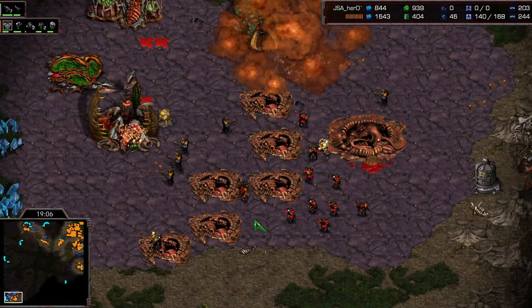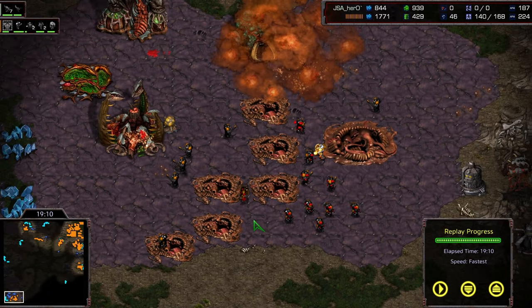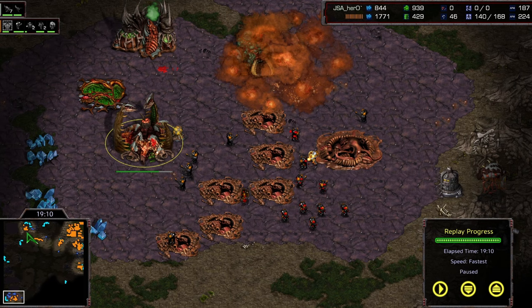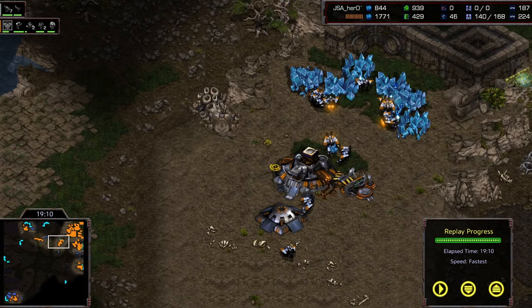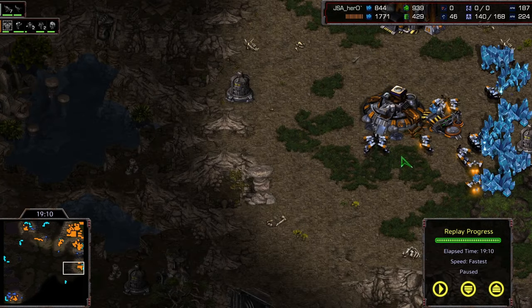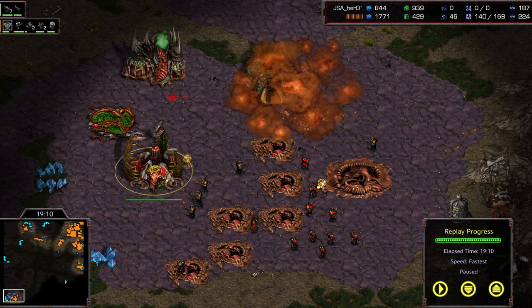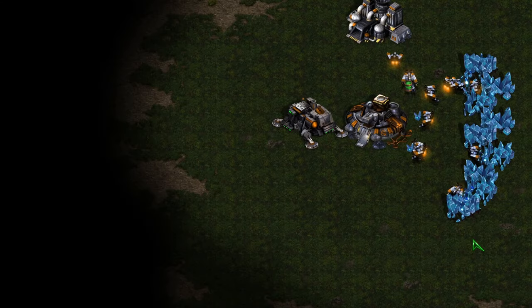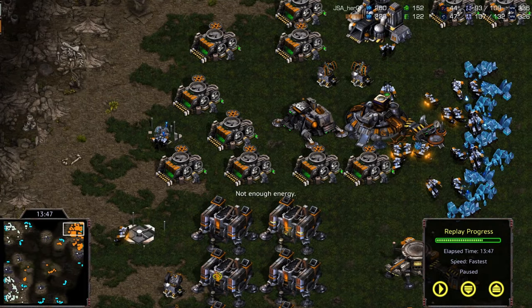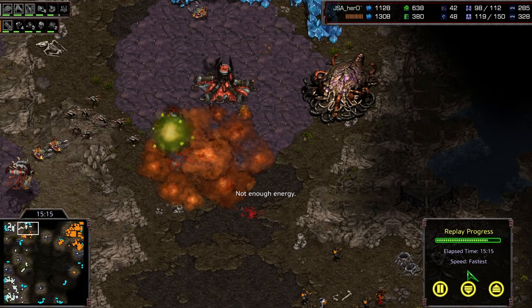Bishop takes a big win over one of the greatest Zerg players in the world right now. Hero is such a scary opponent to go up against, but Bishop finds a chink in that armor, breaks through, and takes a sweet win — excellently done. I thought Hero was going to win this game for sure. I want to go back and just see when it all started to fall apart. I'm just shocked that that ended up happening to Hero of all people.